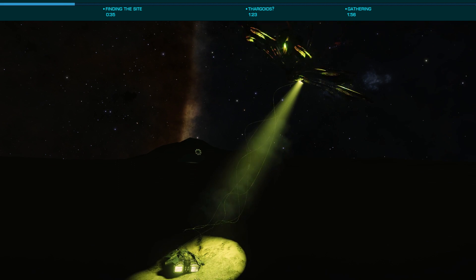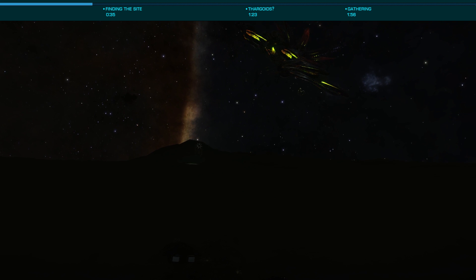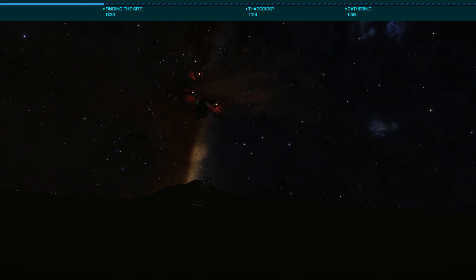As we'll be landing, you'll likely want to bring a small class ship — the DBX is perfect — however the terrain isn't that rough so just about any ship should be able to land just fine. You will need an SRV and detailed surface scanner.